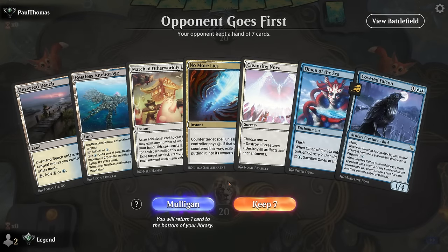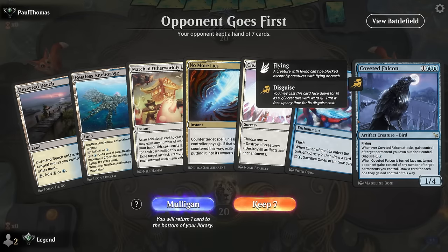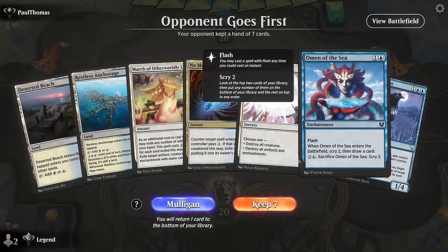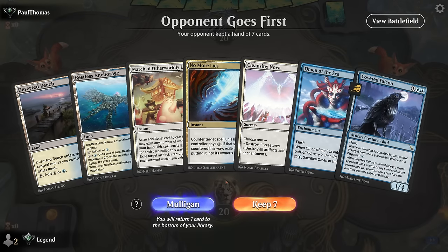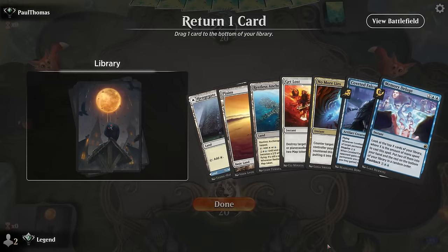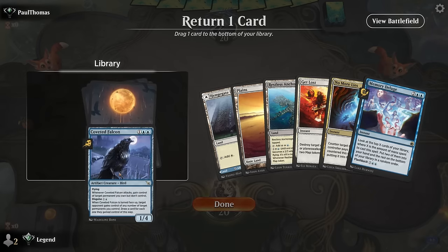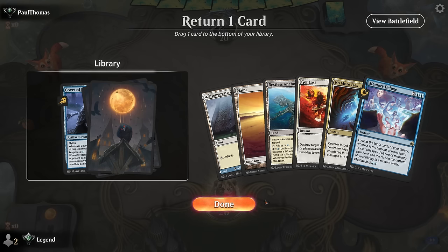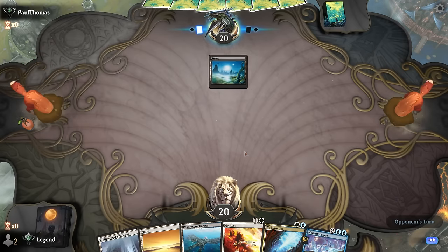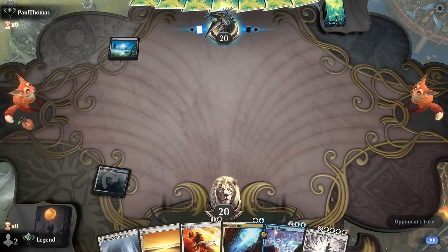Game 3 — we're on the draw with a slow hand featuring some tapped lands. We have Coveted Falcon but are missing Nine Lives, with Omen to try to find it. This one's borderline because of the tapped lands, so we'll take a mulligan. The new hand is a little better. We can keep Falcon or max out on interaction and keep Deluge, since it's typically better to find Nine Lives before Falcon anyway. Facing mono black so far.